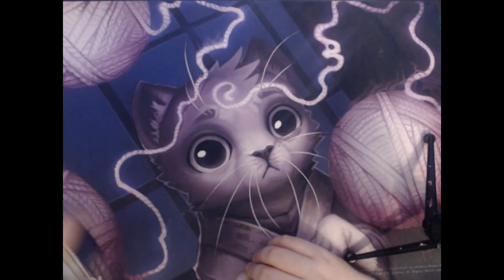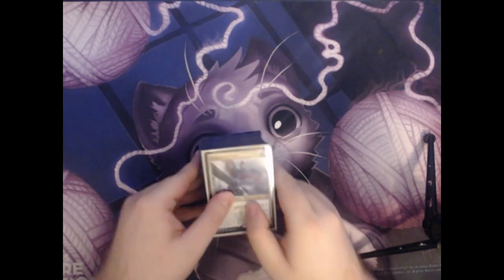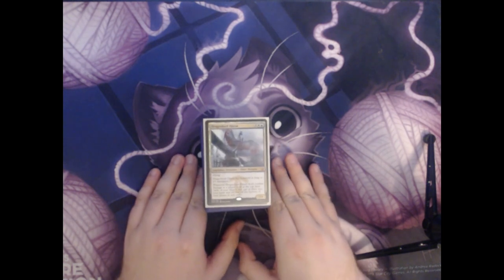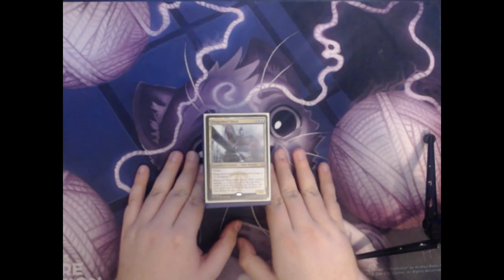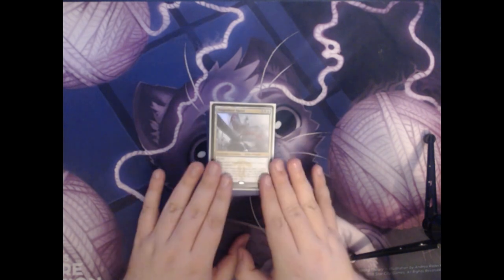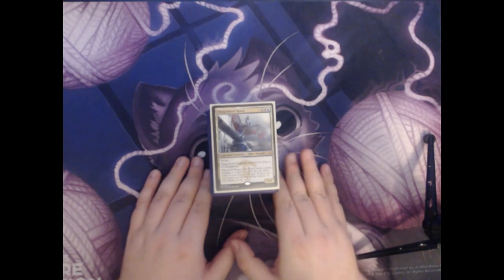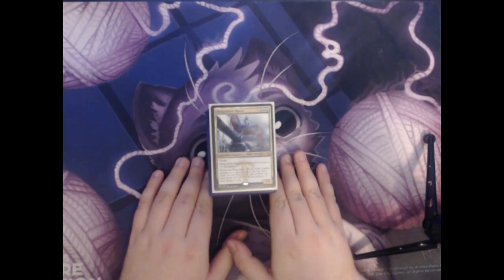Today I thought that I would show off my favorite commander deck. It's not in any particular order, but I thought that I would go through all of the cards with you. This is my blue and white Dragonlord Ojutai deck. My commander is Dragonlord Ojutai. It costs 3, a white, and a blue for a 5/4 flying legendary creature, Elder Dragon.